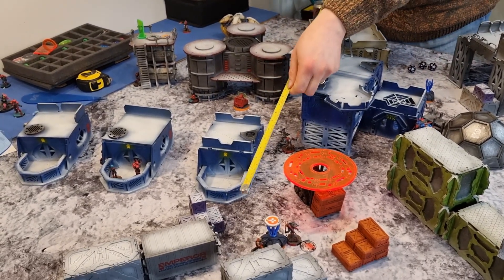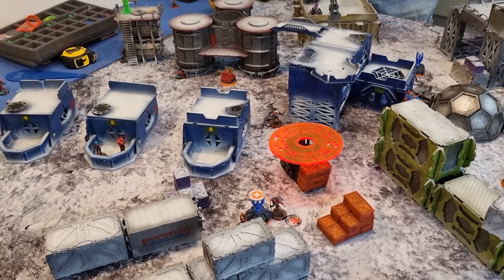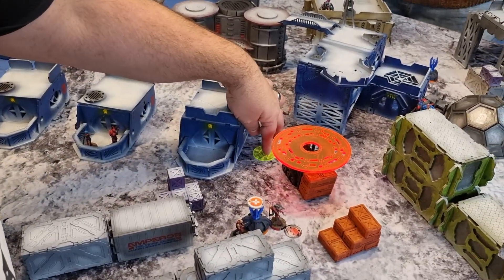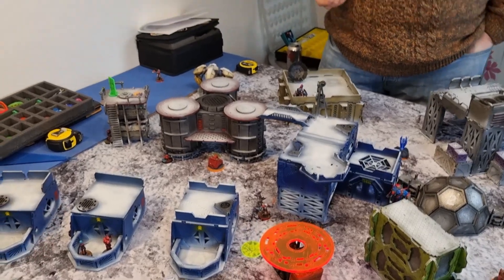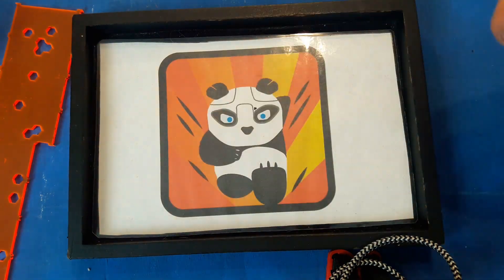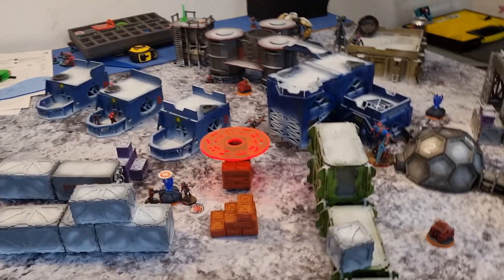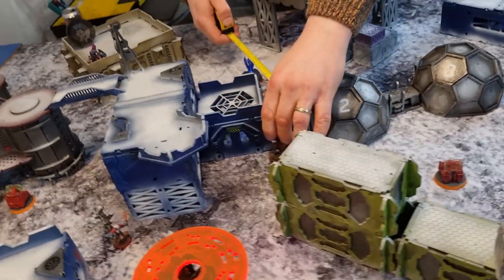I'm going to spend an order on the Q-Drone — idling. I've got to throw smoke — that's my best option. I'll throw it here. Moving forward — at 27 inches range, plus three for the range band. Four dice on 11s, needing 16s: all missed. Smoke's gone down.